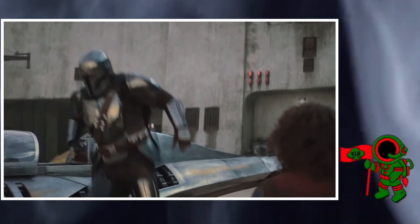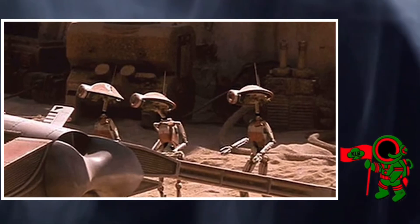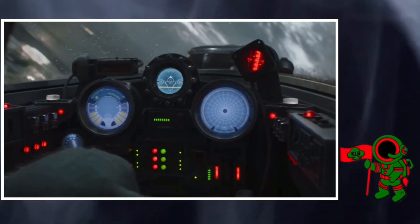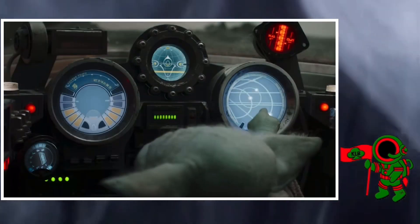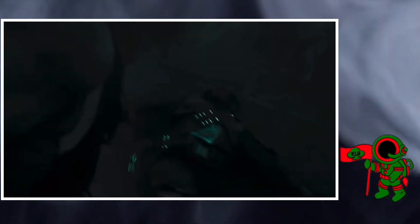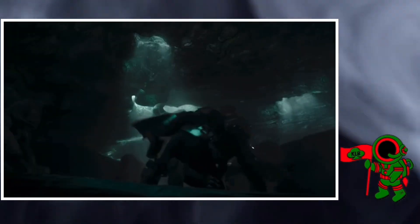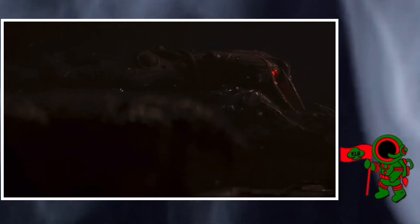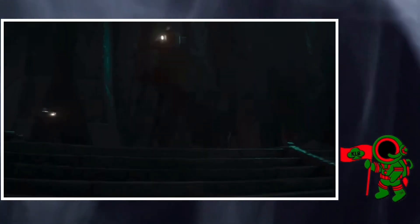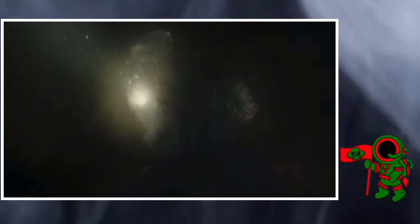Mando visits Peli Moto on Tatooine during the Boonta Eve Festival in search of a new memory chip for IG-11. She does not have one, but instead sells him R5-D4. Mando, Grogu, and R5 fly to Mandalore, and Mando orders R5 to scout ahead and ensure that the atmosphere is non-toxic. When R5 does not return, Mando ventures after it and is attacked by several Alamites, a native troll-like species living in the caves. Heading deeper into the mines, Mando is captured by a cyborg creature and sends Grogu for Bo-Katan's help. Katan rescues Mando and kills the cyborg before leading Mando to the living water. Mando begins to recite the creed to restore himself as a Mandalorian, but a sudden drop-off causes him to sink deep into the water. Katan dives in to save him, and on the way comes face-to-face with a Mythosaur.